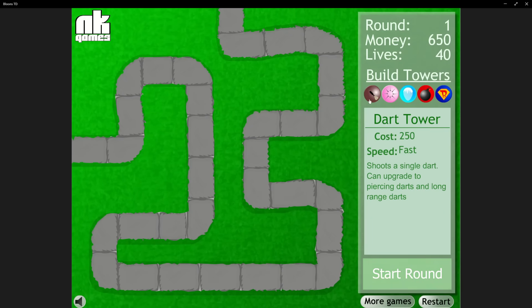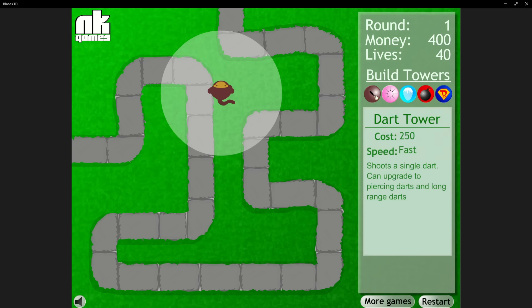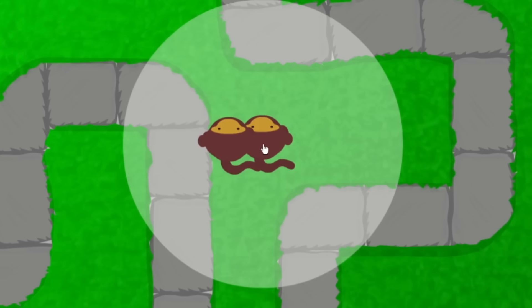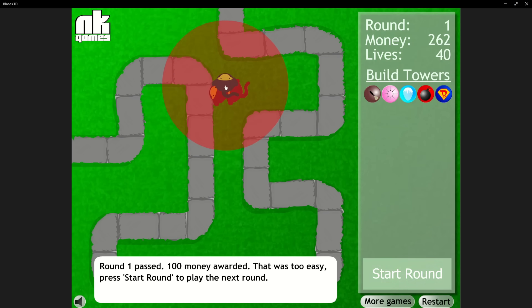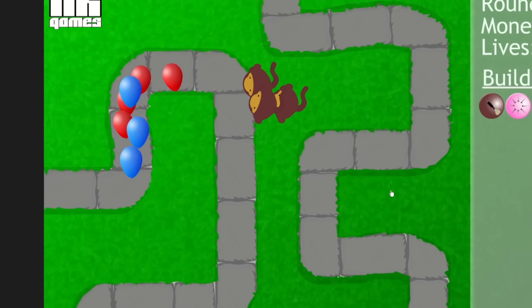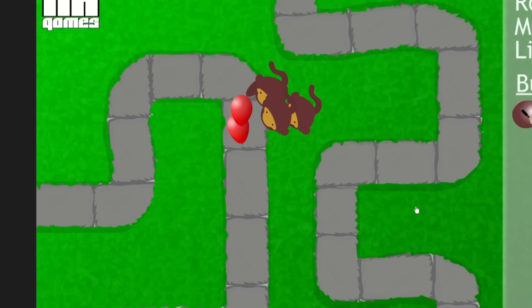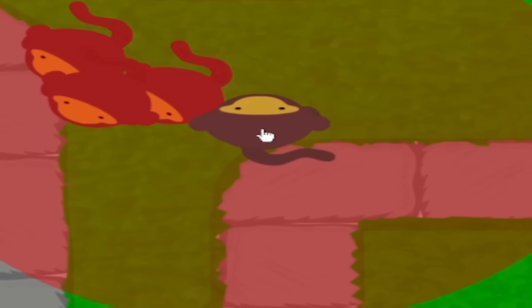Starting with the OG, we have BTD1, one of the greatest games of all time, being an absolute S tier on cool math games. We started off with two dart monkeys in the top middle of the track. They popped round one no problem and made enough money for us to place down a third dart monkey. We put them just above the first two, and this trio took out the next couple rounds without letting any bloons get by on the first pass. But this gave us the money for another dart monkey.